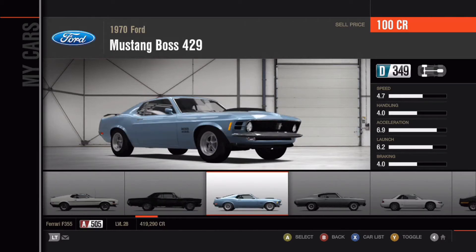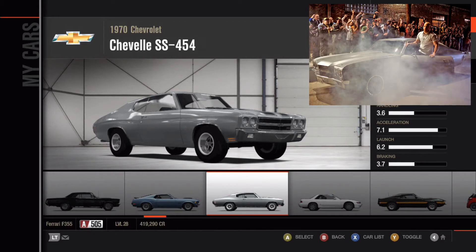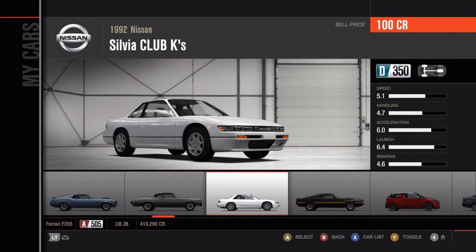Then there's a 1970 Ford Mustang Boss 429, also a very popular car among Americans. A 1970 Chevrolet Chevelle SS 454 — it's a very nice looking car, driven by Vin Diesel in the Fast and Furious franchise. And a 1992 Nissan Silvia Club K's, which I don't drive.